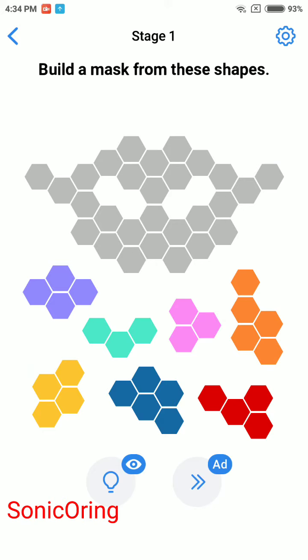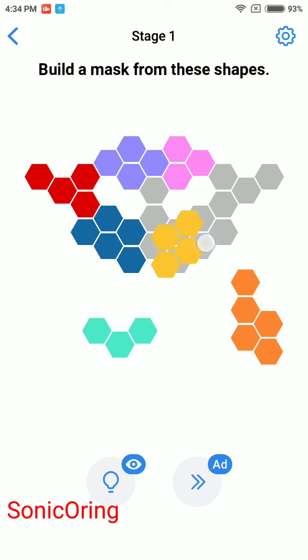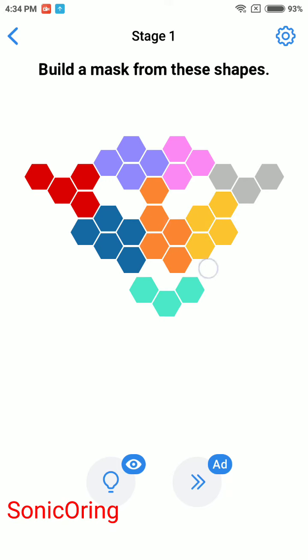Hey guys, back with Sony Oring for Easy Game, May 13, 2020. Stage one: build a mess from the shapes. You only need to follow my lead — red one, blue one, purple, pink, yellow, orange, and green.